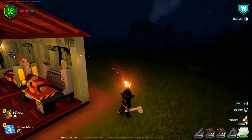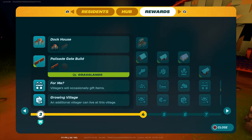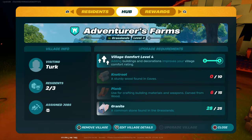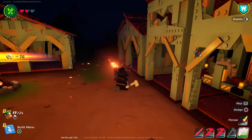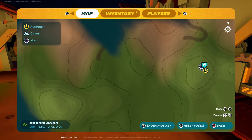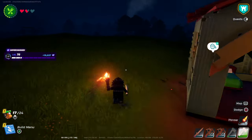All right, now that we have a green axe, we need to go get some knot root so we can upgrade the thing. I need 10 knot root. Where's the nearest cave? I need to go find a cave — oh, there's one right here.